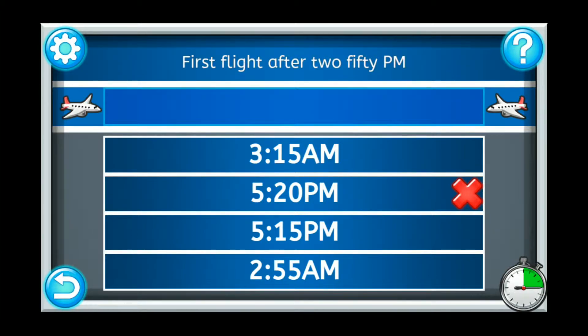Try to book as many flights as you can within the time limit. The more you book, the more likely you are to get all three orbs as a reward.